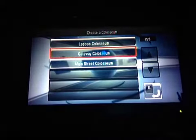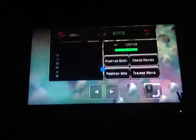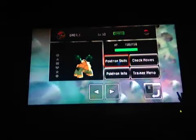Battle someone. I'm going to try the Lagoon Coliseum — that sounds pretty chill. Rules: double battle, okay. I haven't chosen my Pokémon yet. Custom. Rental. Pokémon skills. Use this pass. Search for an opponent. Yes. I'm going to see how this goes.